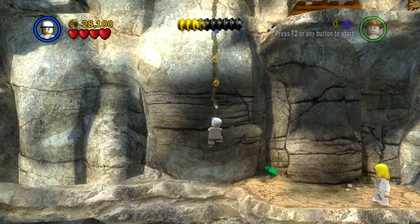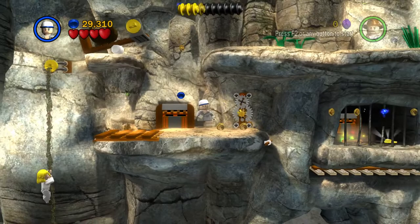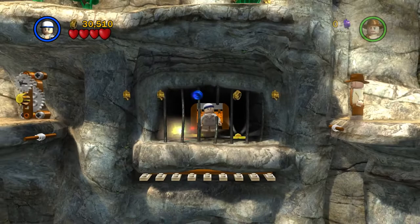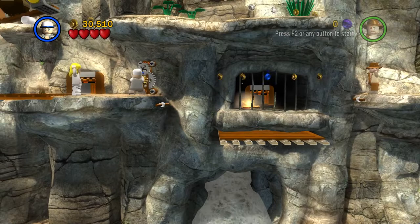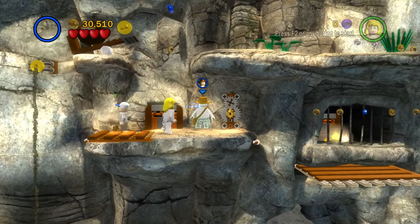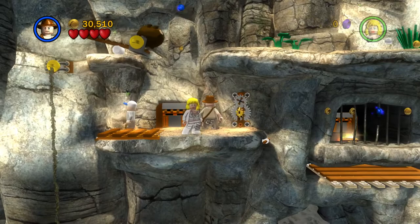Let's head up here — Willy should be following any minute now. Here she comes. Let's head in here. We can't get that minikit there — we need to dig it up, which means we need a shovel which we don't have. We can build this bridge across so anything can get across. So now we need to stand on here. Let's build up a little handlebar thing. Missed that blue stud — that's unfortunate.